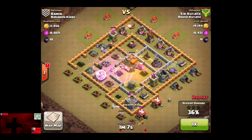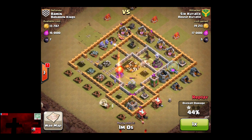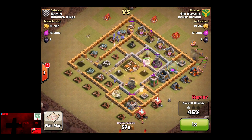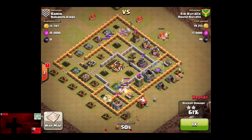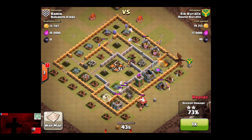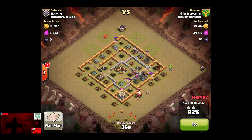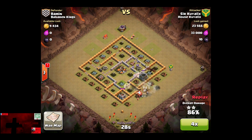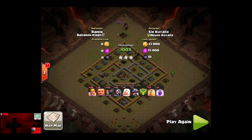Another couple of Giants are deployed. Then we've got some Wizards and a Barbarian down below. Another Healer does not save that Wizard. A Seeking Air Mine takes out one of the Healers. The other air defense is about to go down behind the Giants, so the Healer should step in. A Clan level 3 Dragon comes into play, and even if the Healer and other troops are down, it's academic at this point. We're at 94% and a Wizard takes out the Builder Hut. Sir Kujulix, our leader, gets 3 stars using a bunch of random troops — nicely played, boss.